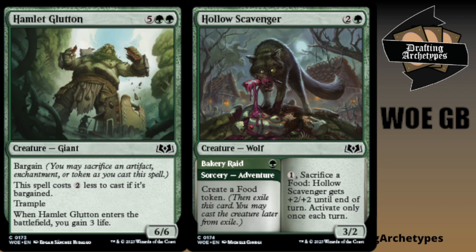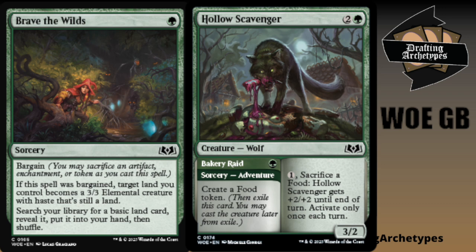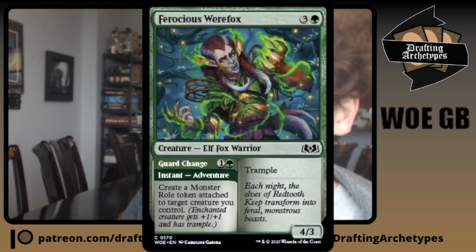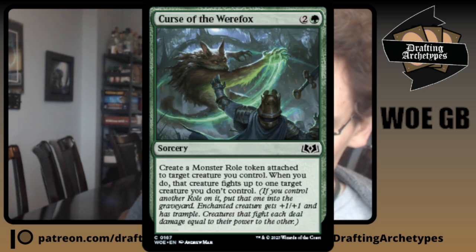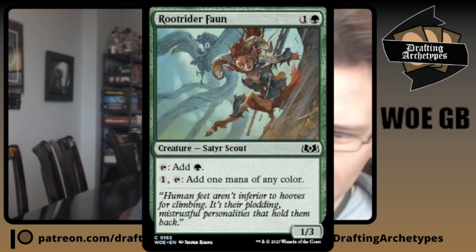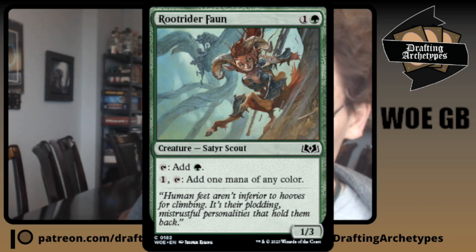And then you also have Brave the Wilds — the lay-of-the-land that searches for a land and can bargain to animate a land into a three-three Ferocious Werefox — the four-three trample with the adventure to give a monstrous role, Curse the Werefox the sorcery that gives a monster role and fights, Root Rider Fawn the one-three that taps for green or filters mana. And then you can kind of play Redtooth Genealogist, but it's not very exciting — it's the two-three that makes a noble role on something. If you have to play Leaping Ambush, it's no big deal, but for the most part you're not looking to play the other stuff.